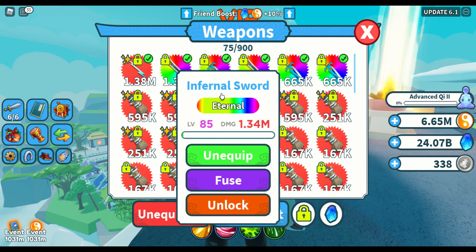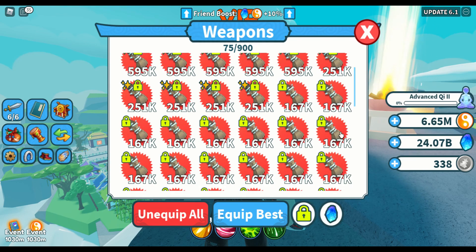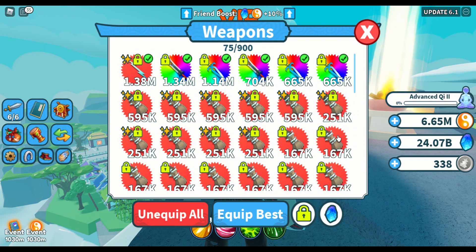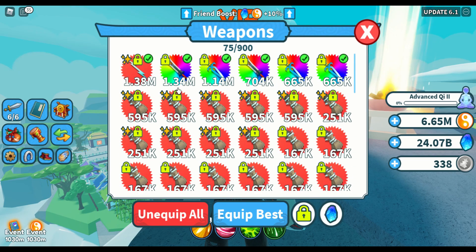Imagine — 300 billion spirit stones and we only got one eternal weapon. I may just be really unlucky because I opened the eggs without an event luck boost. Anyway, let's count how many mythical weapons we got. We had one before opening, so minus one for the total. One, two, three, four, five, six — six times six is 36, plus two, so a total of 38 mythical weapons. The rest were legendary and I just used them.